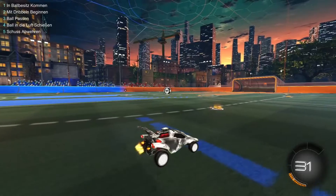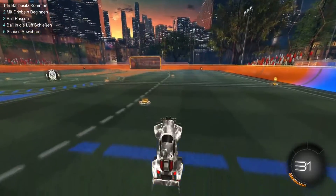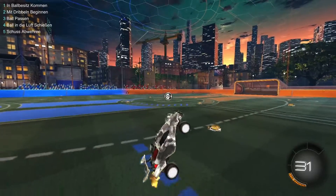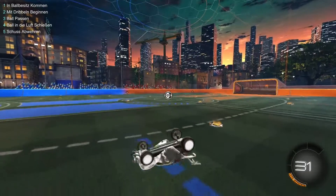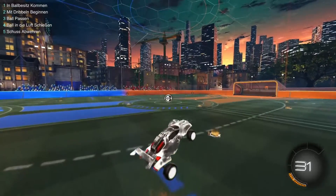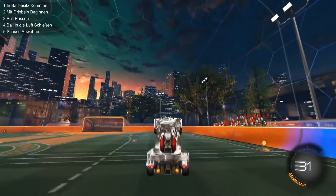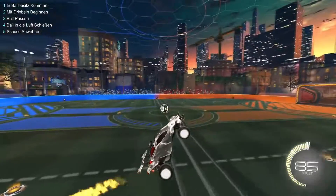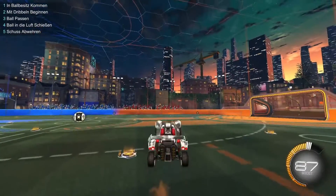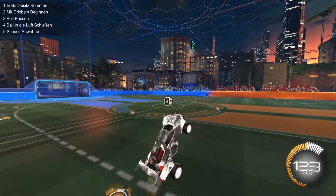To fly, first jump, then tilt your car back just a little bit — not too much, not too little. Then boost, and you're flying. Let me show you again: jump, tilt backwards, then boost and you fly.